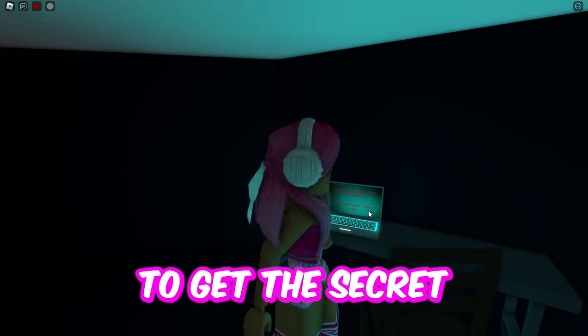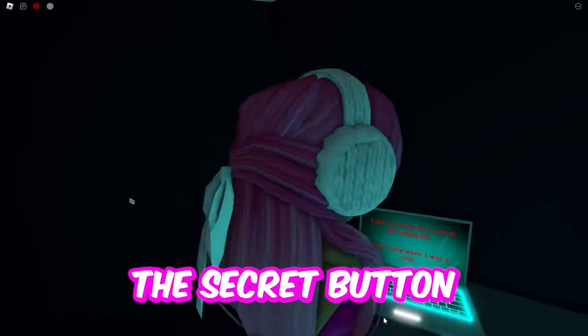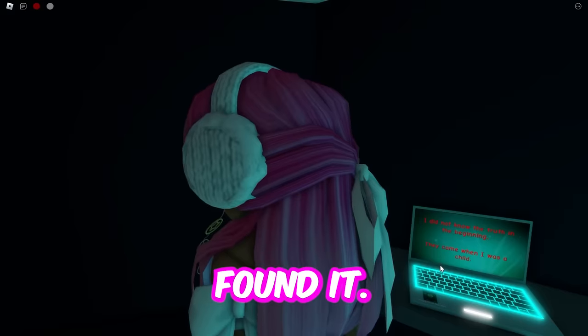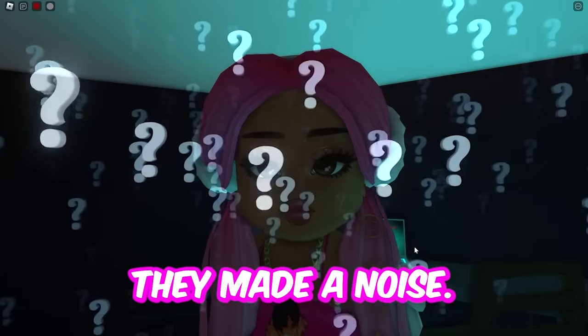What you want to do to get the secret gravity room is find the secret button on this laptop. Oh wait, I almost had it. Where did it go? Found it! Did you guys hear that? It made a noise.